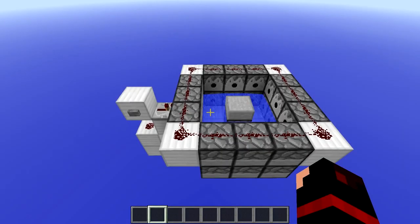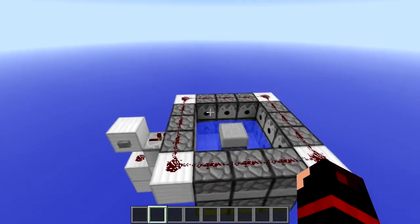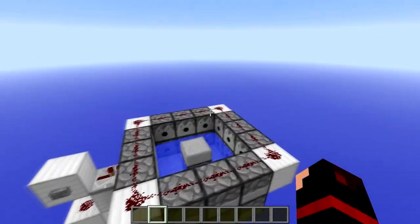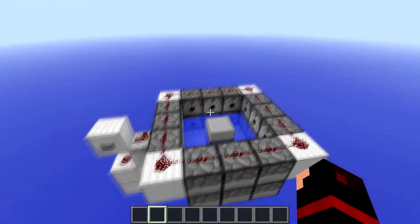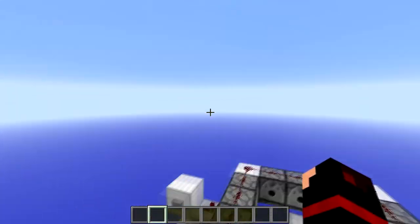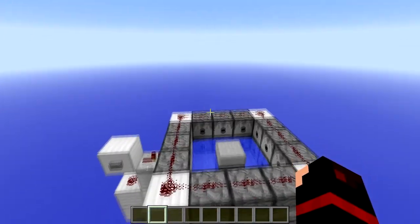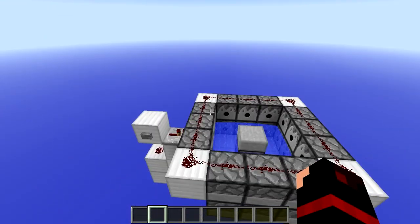Hello guys and welcome back to TNT Madness. Today we are going to be looking at a semi-automatic vertical TNT cannon. This is great for if you find a base that someone has, or you just want to do some griefing and you can't get up there somehow. It can shoot up like 50 blocks — sometimes they go off to the side, but that can actually be good if you're firing repeatedly since they can hit different spots.